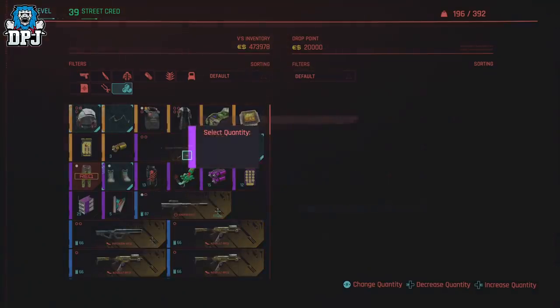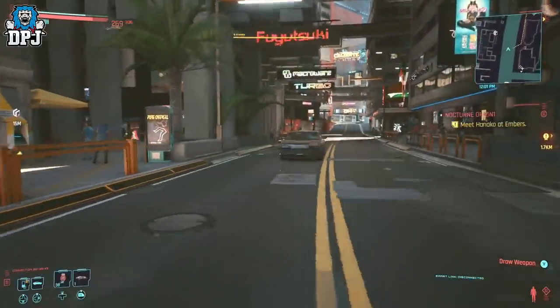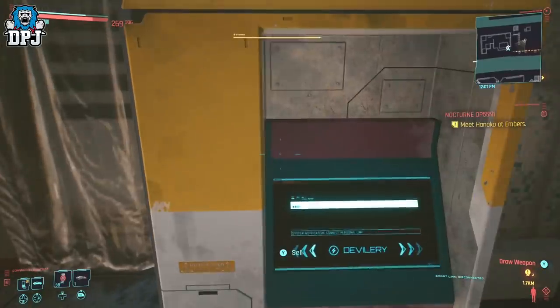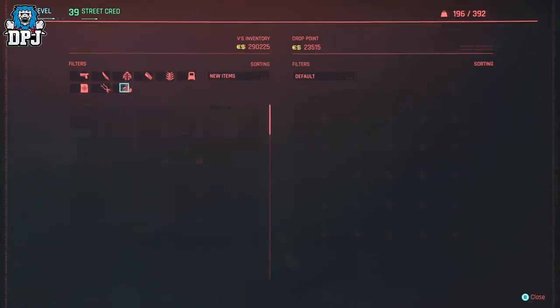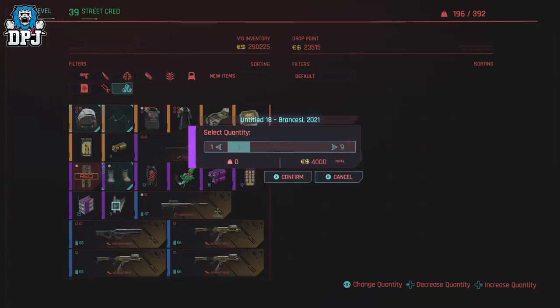To duplicate items — and I say items because this works with anything in the game — locate any drop point machine on the map and head to it. I've already covered this in a separate video linked below, but I'll go over it here too. Once at the machine, sell any item you want to dupe, then back out of the machine.